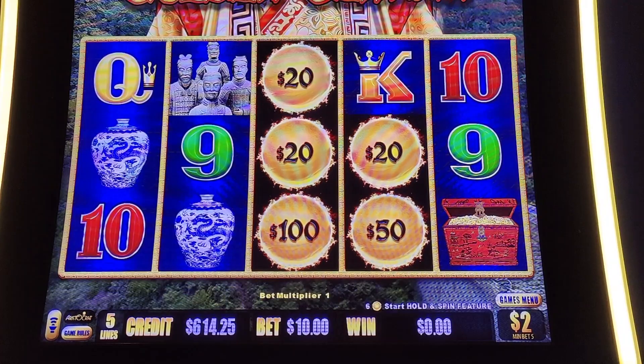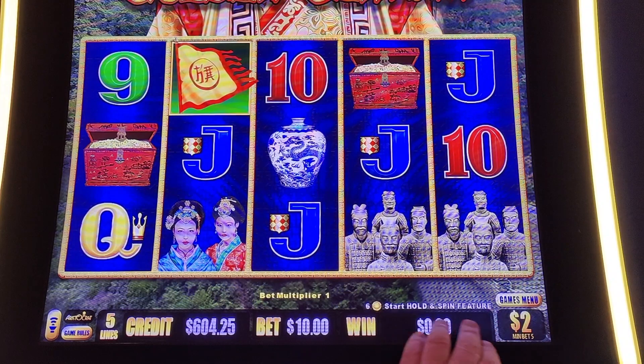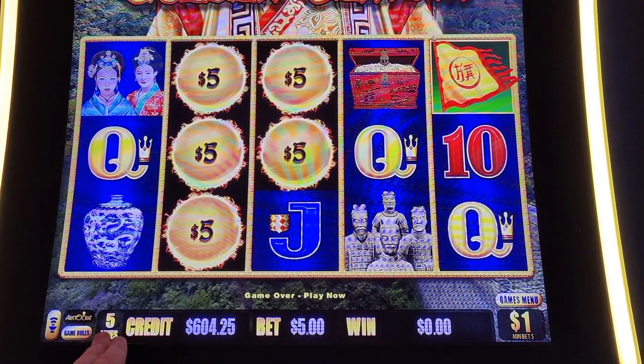You always get five — always five. Alright, we're going to move it down to $1 denomination. Still only playing five lines, but we're going to move it down to $5 per spin.